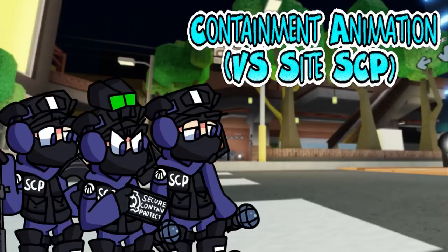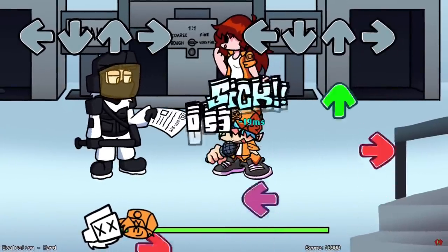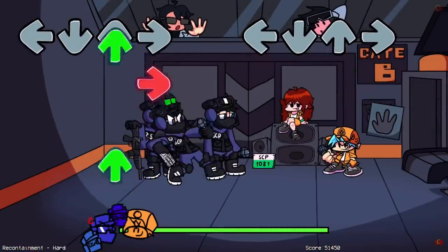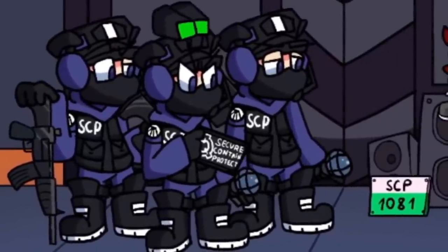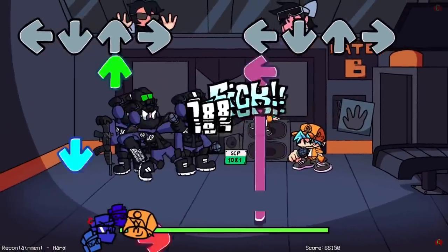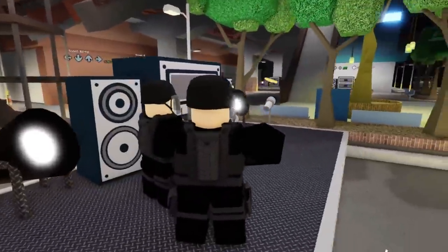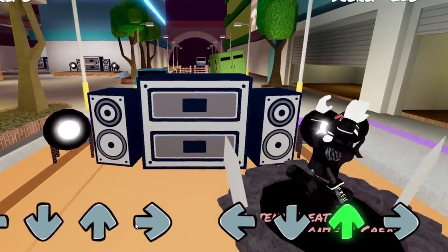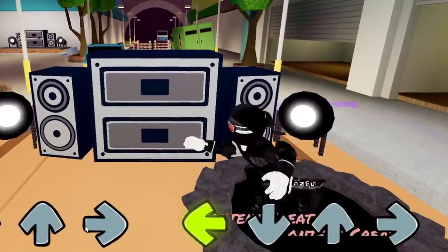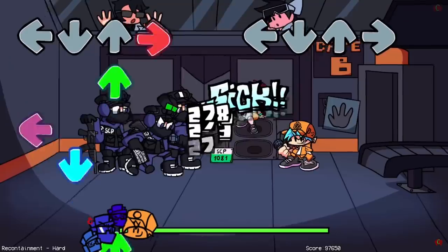Number 4: Recontainment Animation vs Site / SCP Foundation. This mod has a lot of awesome animations to choose from, but the most notable would have to be from the second song of the mod, Recontainment, where the boyfriend and the girlfriend go up against 3 armed SCP guards. The Roblox player would be the middle figure wielding the SCP ID card in hand and wearing night vision goggles above on the head. This would be similar to the expurgation animation in which they had dummy models pop up from the ground, but this one would be easier as there wouldn't be as much movement to them.